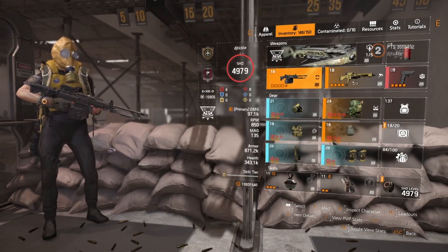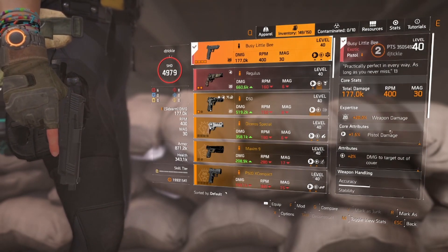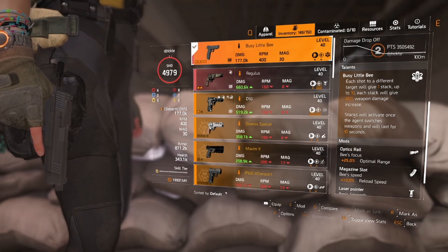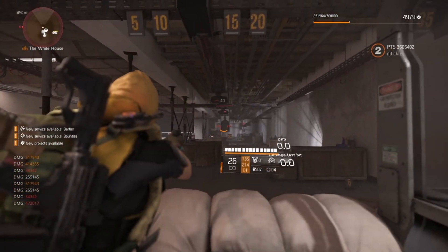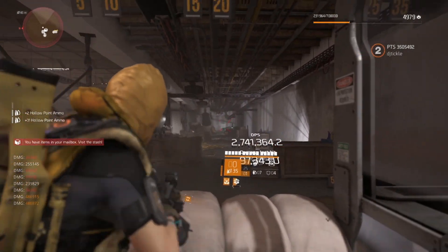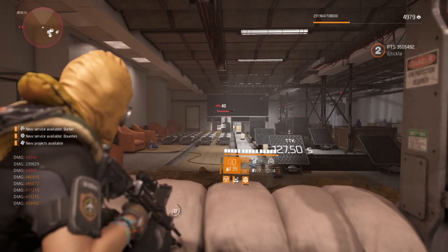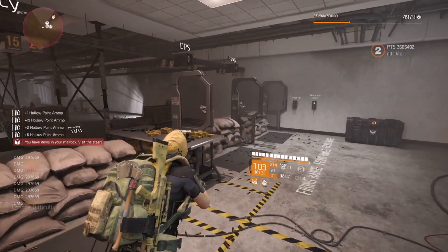We also use the Busy Little Bee. It's a really nice weapon — each shot to a different target gives you one stack up to 10, and each stack gives you 20% weapon damage. Stacks activate once the agent switches weapon and last for 10 seconds. Just before combat, one shot gives you 10 stacks, meaning 20% weapon damage for 10 seconds — that's a lot of damage. In legendary it worked really well because there were lots of enemies to ping and stack it up. Just be careful and maximize your time with that extended damage window.